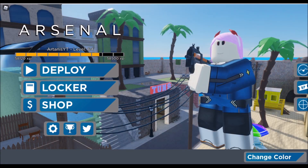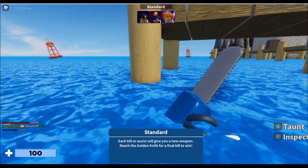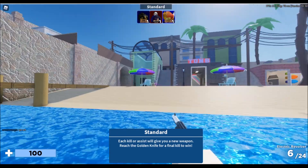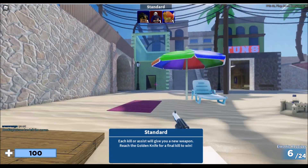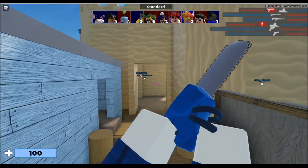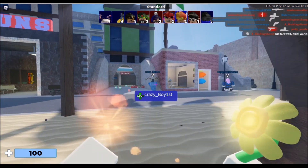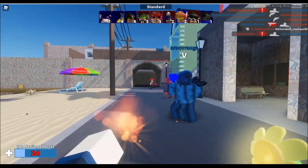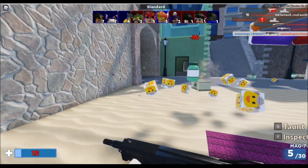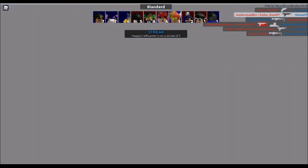Hey guys, welcome back to another video. It is the summer update in Arsenal and they have remodeled maps and remodeled other stuff. This is very new. We have this sunflower — I don't know how it works. I do think there's gonna be more weapons than just a sunflower. How do I hurt somebody with it? Oh, that's how — I just get really close to them.